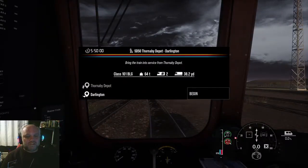Hi and welcome to Train Sim World 2, Tees Valley Line. I'm RedRev1917, your driver today. We're taking an empty coaching stock from Thornby Depot down the line to Darlington Station.